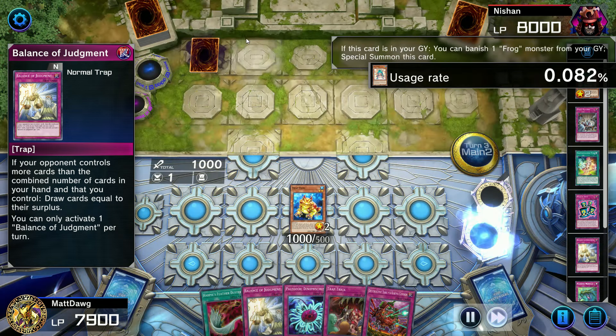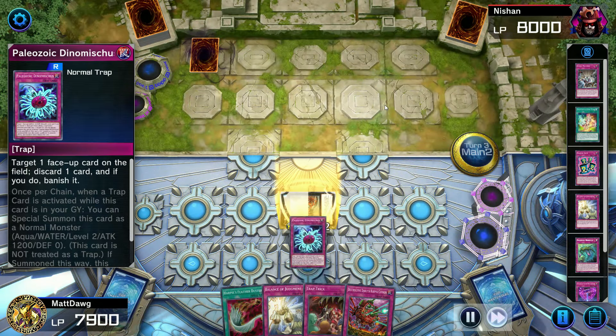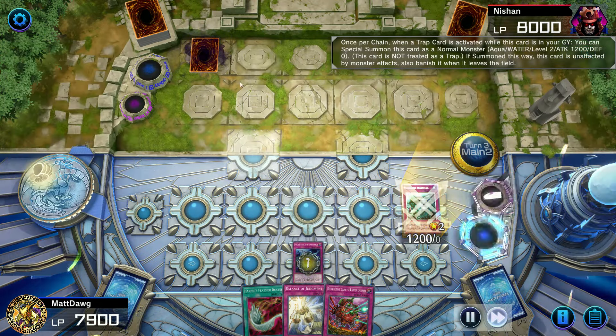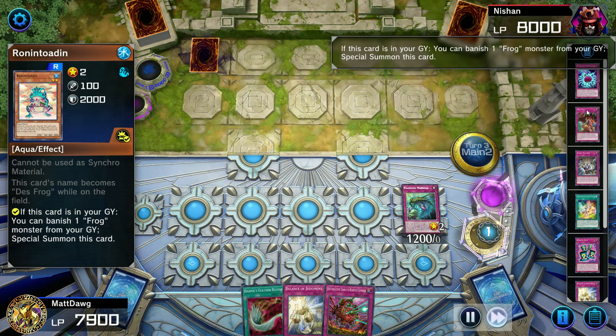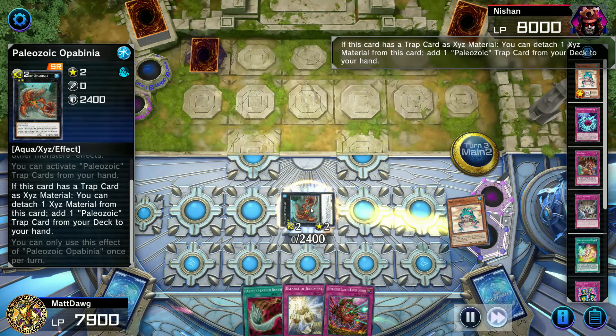They're going to be drawing two cards every turn because, just like us, they also got Time-Tearing Morganite, which is basically permanent double summon and permanent double draw. I was trying to banish the one card they had, but I didn't realize that Dino Miscis only targets face-up cards. So let's try that again — rebuild it.